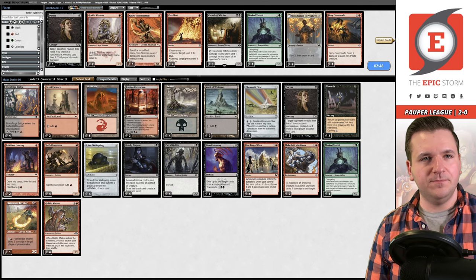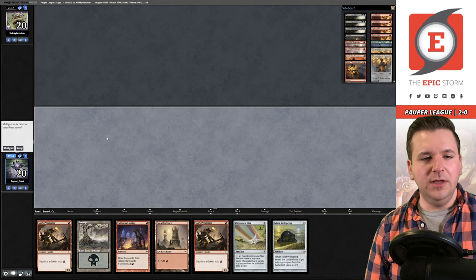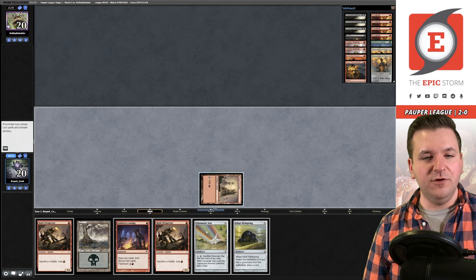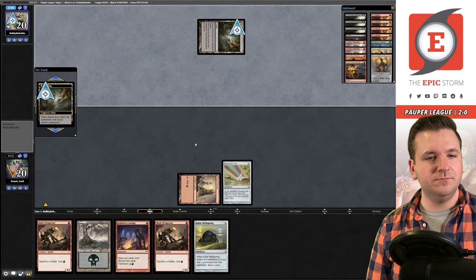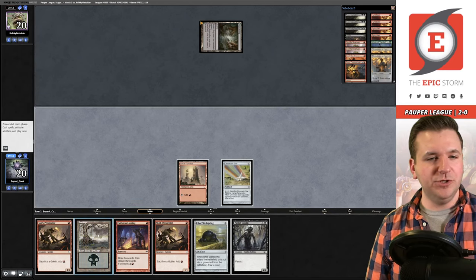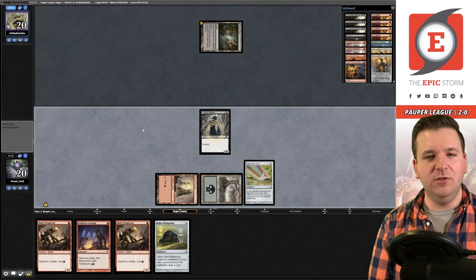Game 3 on the play — submitting the same board. Furnace, Chromatic Star, pass. Bojuka Bog — I have been bogged. Born in the bog, die in the bog. We draw Putrid Goblin — one First Day of Class away from winning. I'll just play this out in case I get lucky and draw into it.